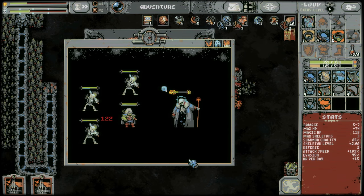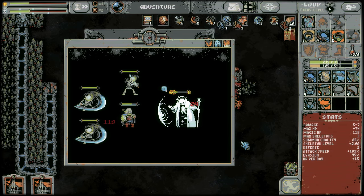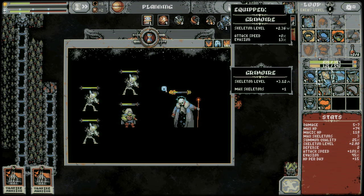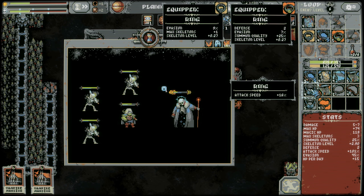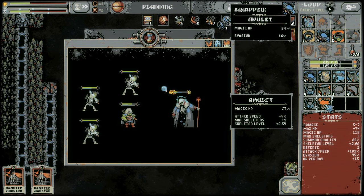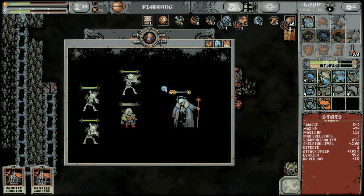We have two full resurrections now. I almost wonder if at this point, if I switch this in and bring him an extra skeleton to hit, if that could be the difference maker. I'm looking for other options here — I can get an extra skeleton from this, drop 16 evasion; this one drops only 13 though and we get the levels.